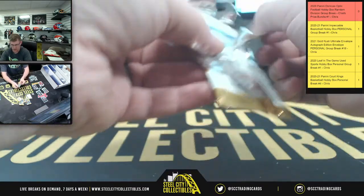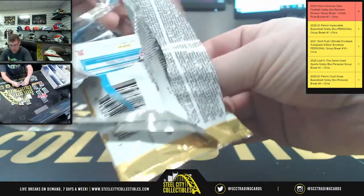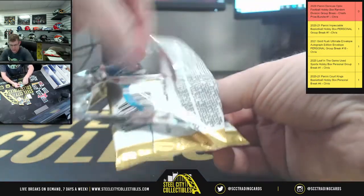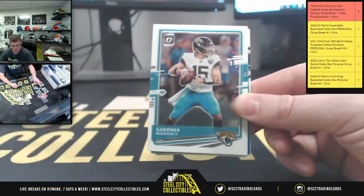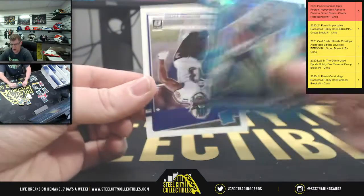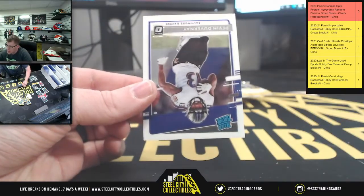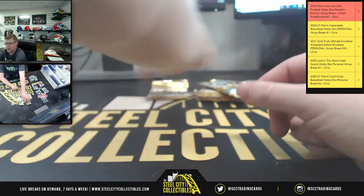This pack is just disintegrating in front of our very eyes. Goodness, this pack was a hot mess. There we go - DK Metcalf, Gardner Minshew. Upside down, AJ Brown - that's out of 299. Then you got Jevon DuVernay - Ravens.